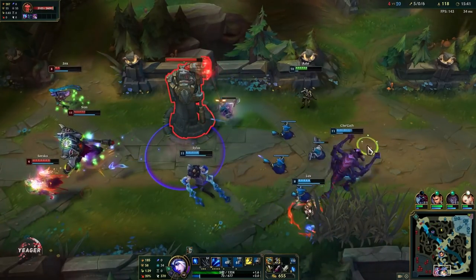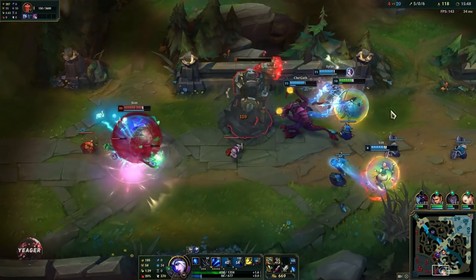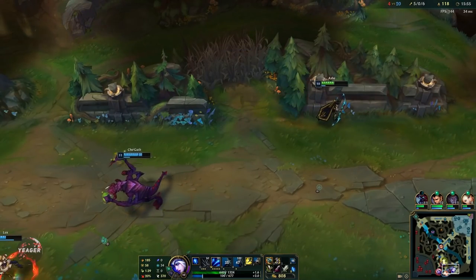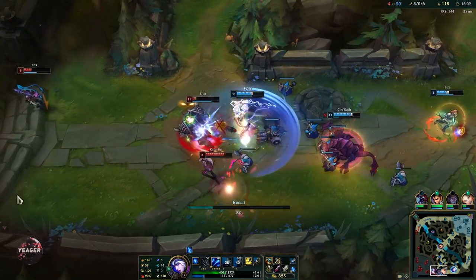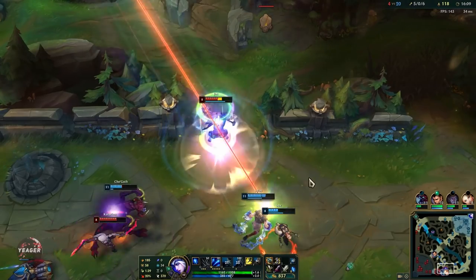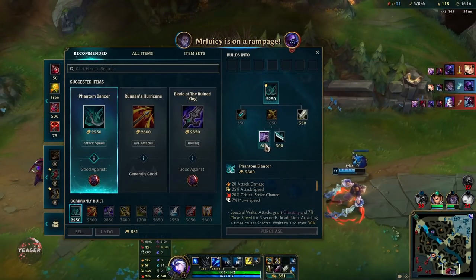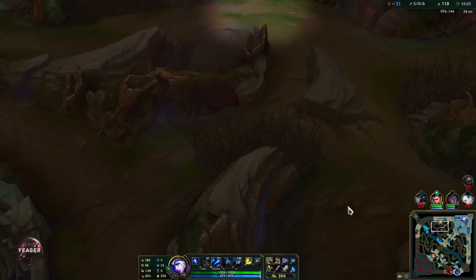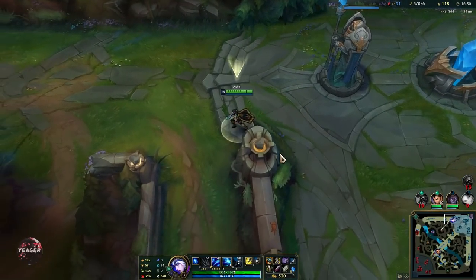We are pushing bot side. I think Cho'Gath should have recalled first so he was healthy for this push. They don't have Silas' ultimate anymore so they don't have any kill pressure onto us. I'm going to recall here — they are a bit too overextended. They did see Jax on the ward so they should definitely have backed off. That was a misplay on their part. We got what we wanted — we got that tower, so we just had to back off. Yeah, people end up greeding in solo queue a lot.